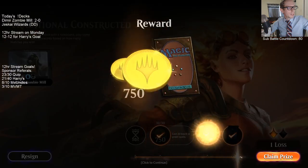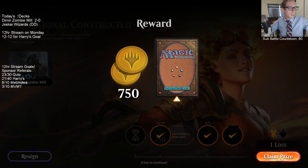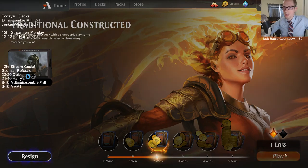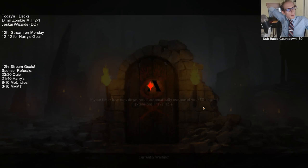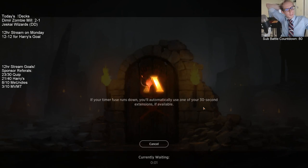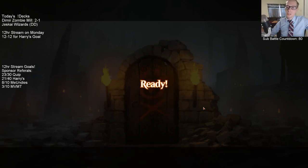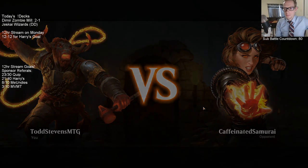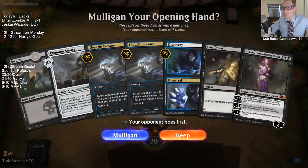We're two and one. I certainly feel like us not playing a second game hurt us — I didn't mulligan the one-lander, even though everything costs two and we had Discovery. If we just hit our second land we're pretty golden with that hand — we were going to be just fine. But we didn't, so we didn't even get to play Magic.